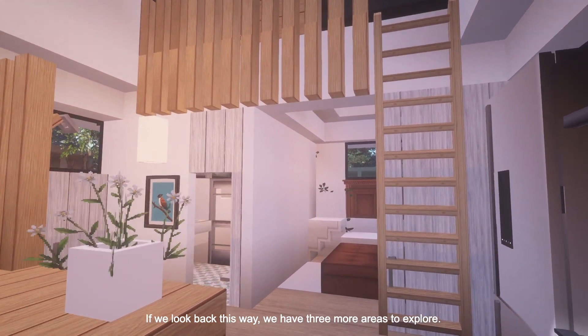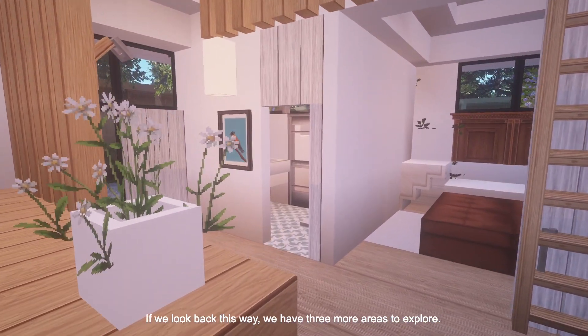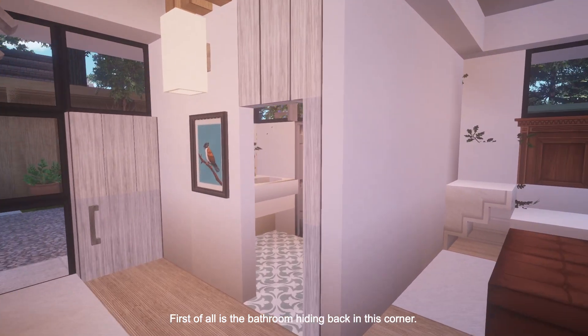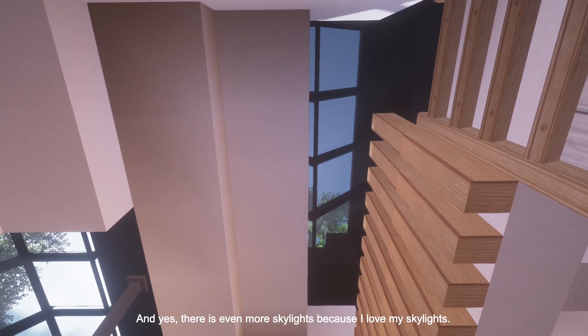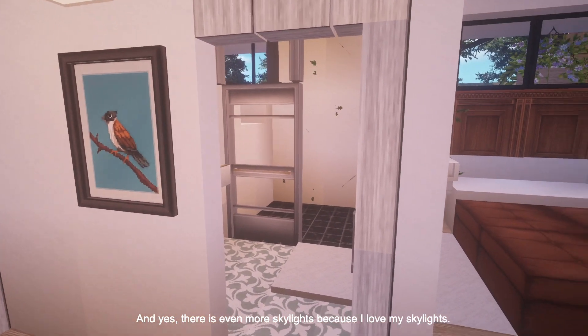That is the main living space. If we look back this way, we have three more areas to explore: first is the bathroom hiding in this corner, second is the bedroom, and a third is a loft way up there — and yes, there are even more skylights because I love my skylights.